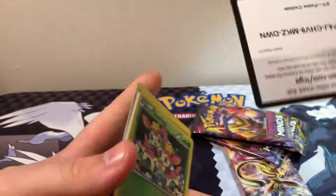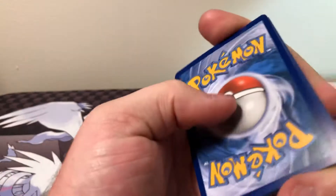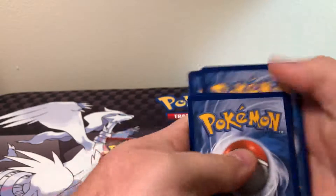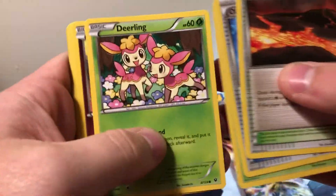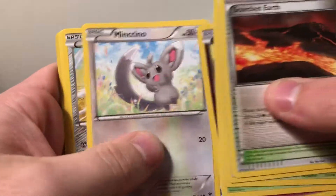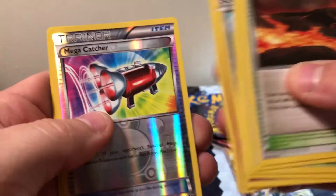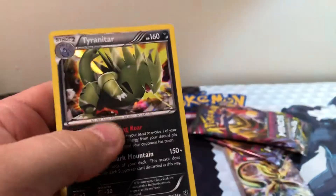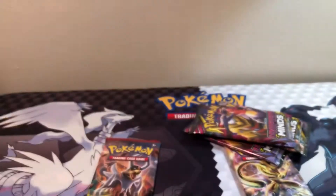I don't know exactly what all I'd be looking for in Fates Collide, but hopefully we get something good here. Scorched Earth, Old Amber, Lormatum, Deerling, Snubble, Mincino, Bronzor, Lavratar, Mega Catcher, and a Hollow Rare Tyranitar. Not too bad — nice start.